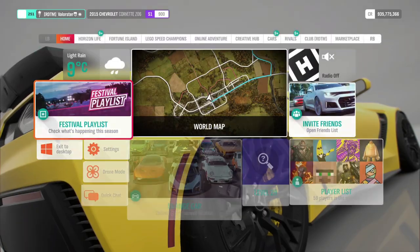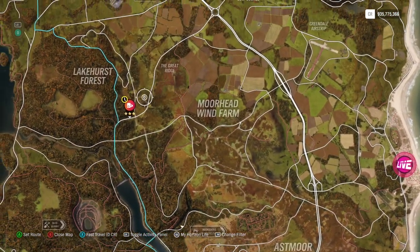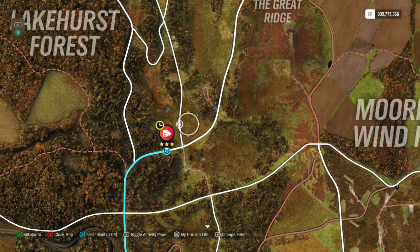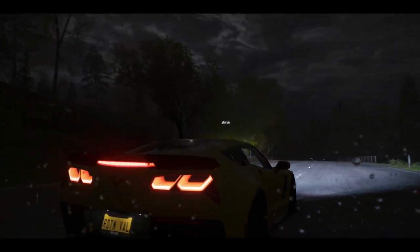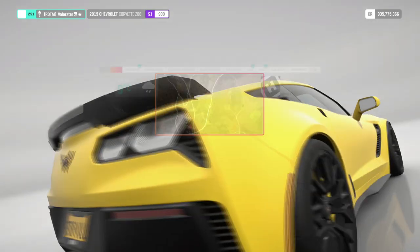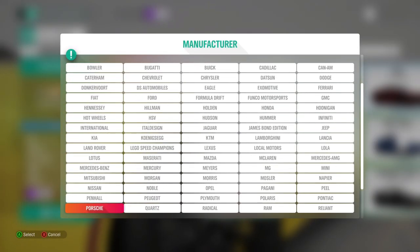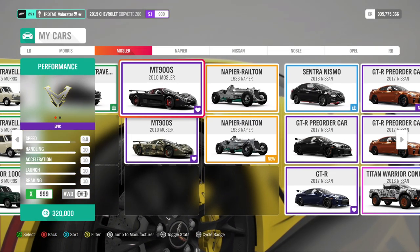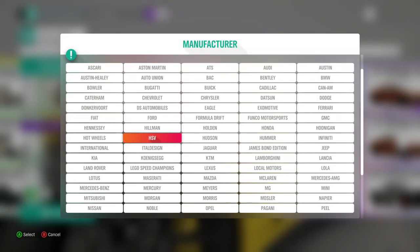Now let's go to the stunt stand. The first one is pretty simple — you just come from here. I always take my Muzzler. It's raining and dark but it's fine. Normally I take this car because it's really fast, but I'll take the Hoonigan because I need it in the other two stunts.